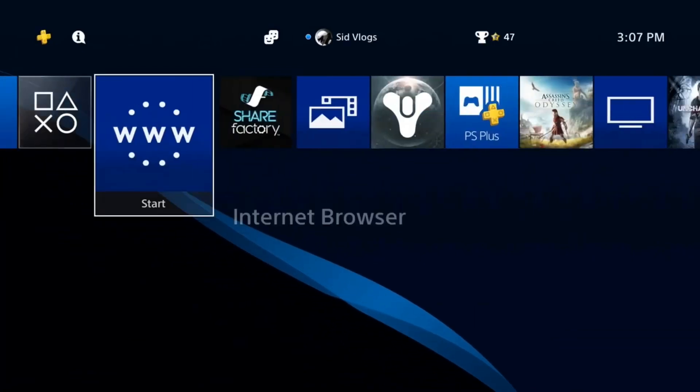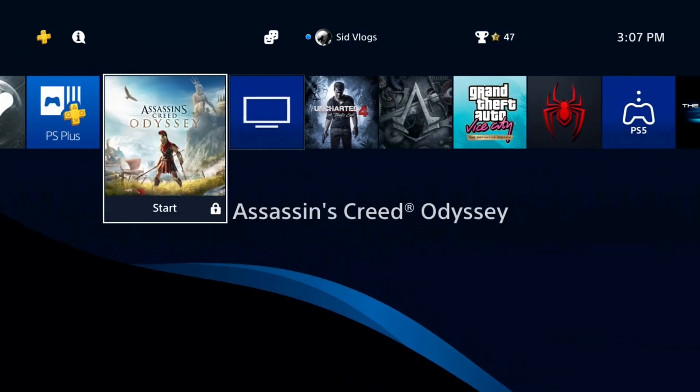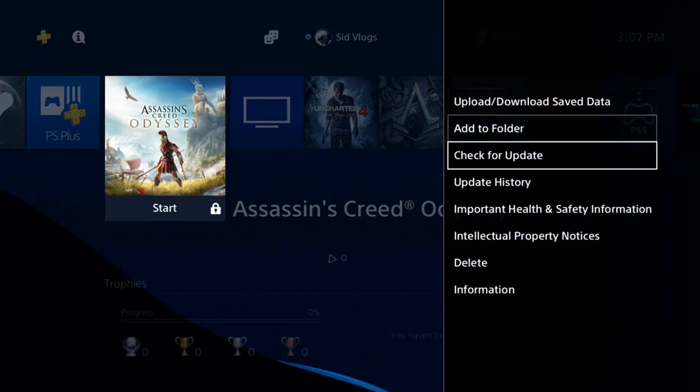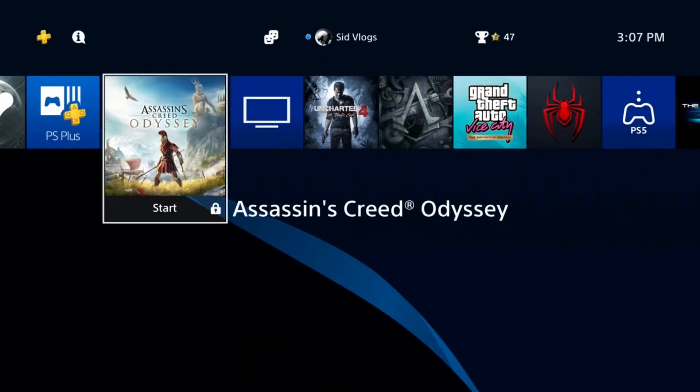Hello guys, you're watching SIT Vlogs, and today I'm going to show you how to fix the RC dash 30009-5 error against all applications. First, check your system software update.